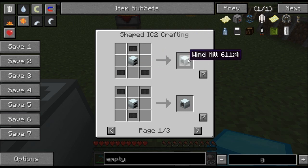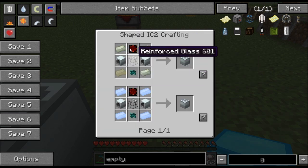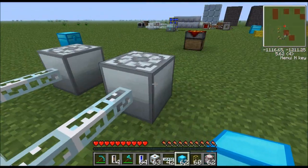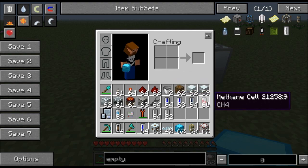But once again, starting off just use the carbon plate — very simple, and this will give you the windmill. So going back and looking at the recipe, all of this will give you one gas turbine. Once again the output is 16 EU per tick. So finally let's cover the fuel. It only accepts two types of fuels: hydrogen cells and methane cells.